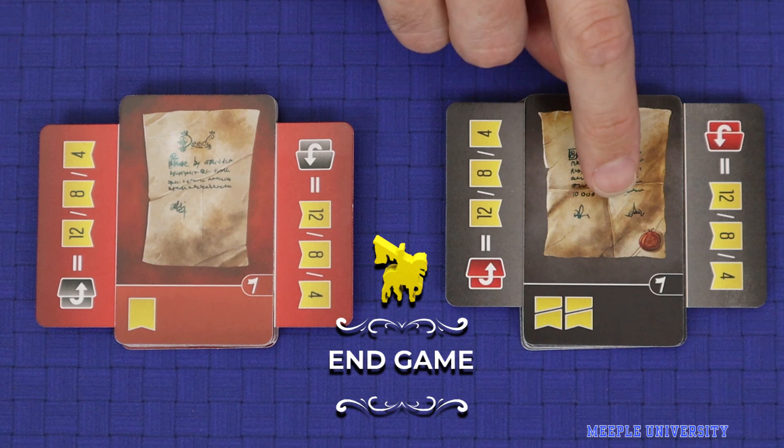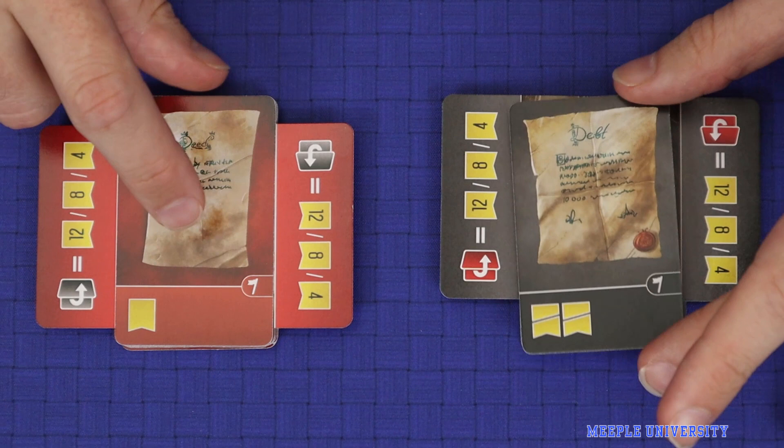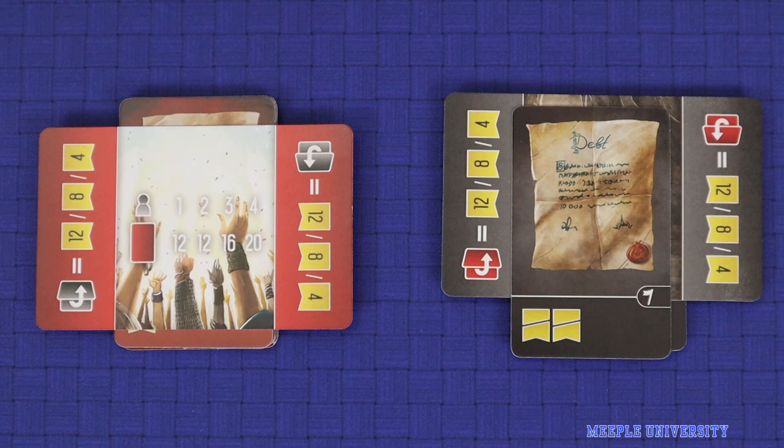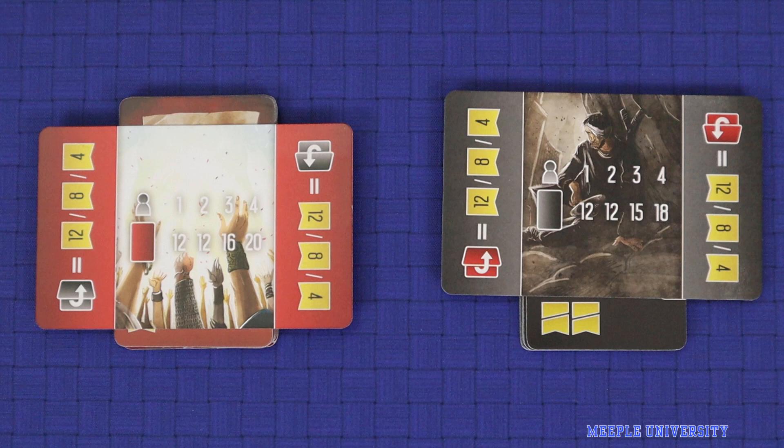The end of the game can be triggered in one of two ways: either by the poverty card being revealed from players taking too many debts, or by the prosperity card being revealed by players taking a lot of deeds. Once this has happened, finish playing the current round and then play one more round so all players have had the same number of turns. Debts or deeds may still be taken by taking from below that card. And it's possible for both the prosperity and the poverty cards to be revealed in the same game if they both trigger at almost the same time.